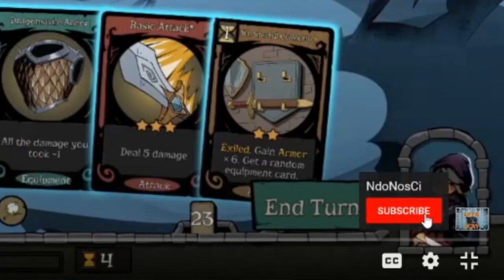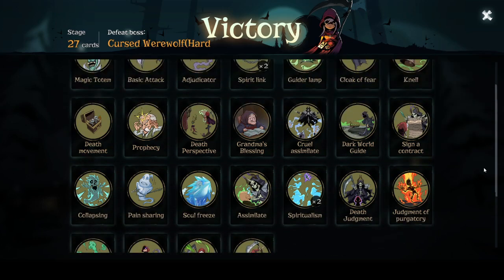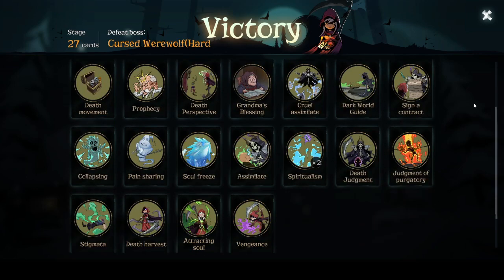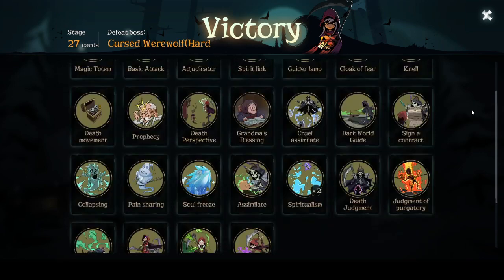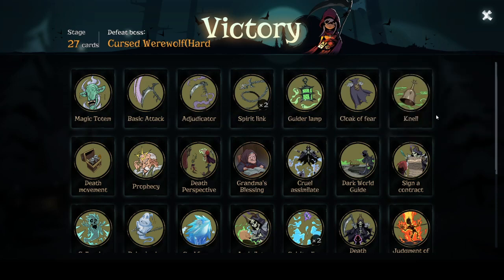If you're enjoying this, maybe consider subscribing — it always helps the channel. Now, first and foremost, focusing on equipment cards early is necessary. This can be really difficult as they don't start to chain together, particularly if you don't get good ones until about mid-game. Nell is perhaps the most important equipment card — it will draw the lowest spell card, meaning your hand is already getting an additional card, but it also means you're not always getting just equipment. Choosing equipment blessings over other types of blessings is key.